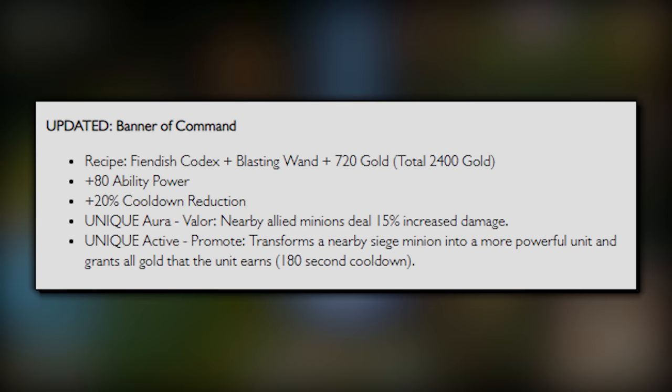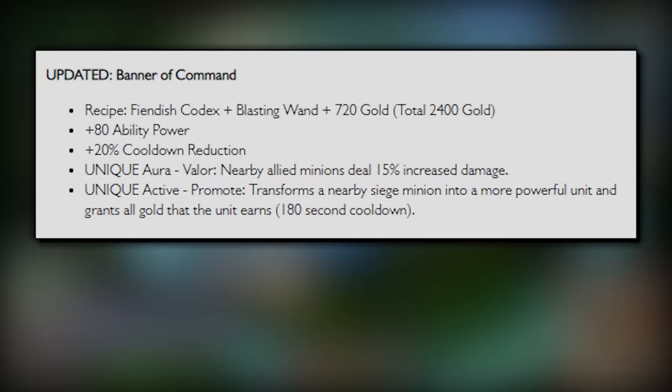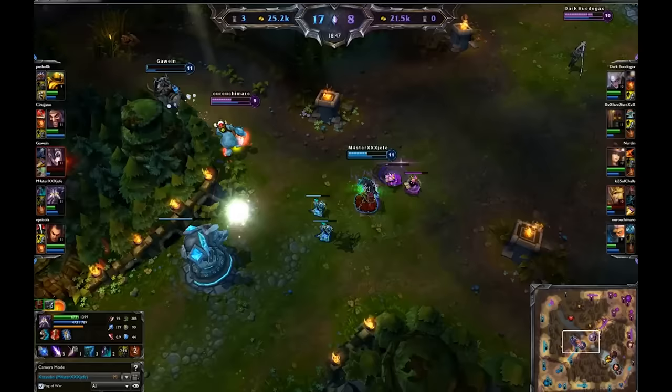Now, 80 AP on an item that was only 2400 gold isn't half bad — in terms of cost efficiency, that's pretty good. So finally, people will buy the item. Some random Kasten player in Challenger is going to find out that Kasten is OP with Banner, right? Well, no. Not really.